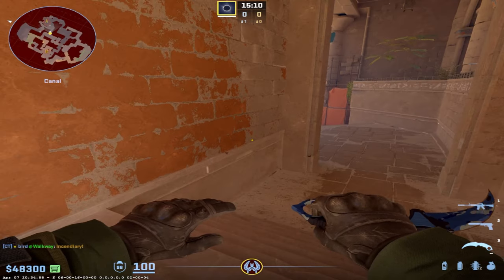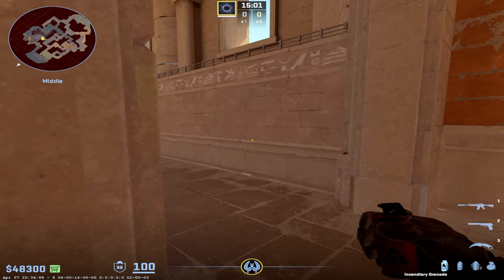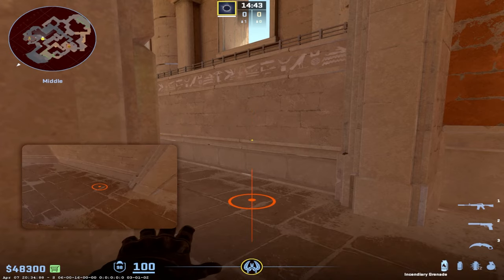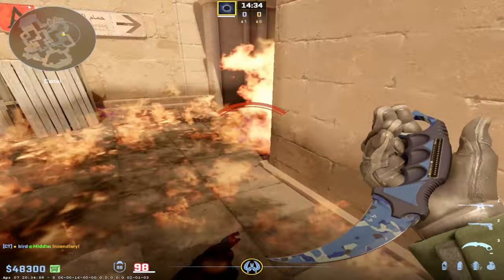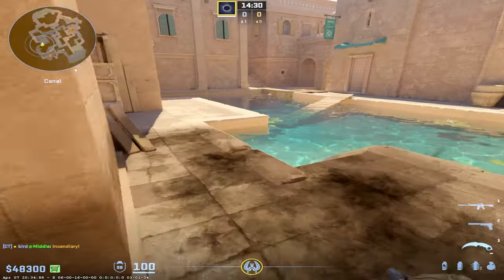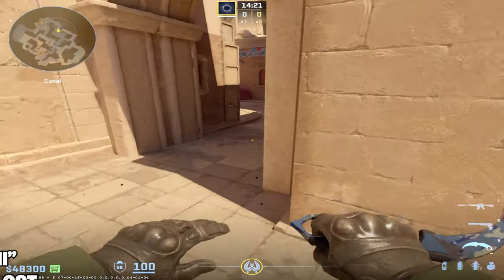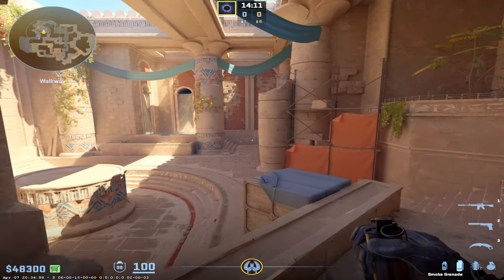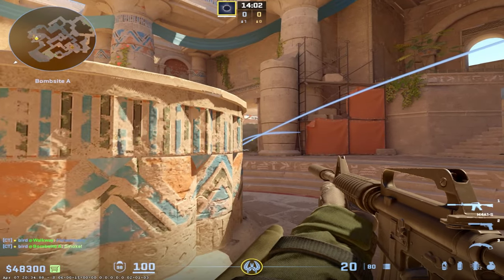If you don't want to start at A main but still want to deny a rush and get early info, when pathing through camera come into this corner — aim your crosshair at the spec on the wall here — and do a middle-click jump throw. I'll leave my bind in the description; you can put it in an autoexec file. This molly will arrive at the perfect time: if the other team runs through it they take 70 to 80 damage, or it might even kill them. It gets there one to two seconds before the enemy approaches, so they have to take a bunch of damage or smoke it.